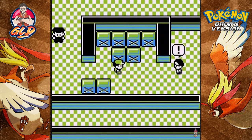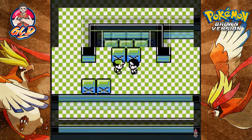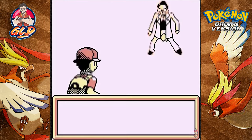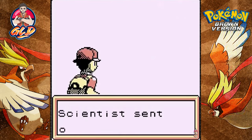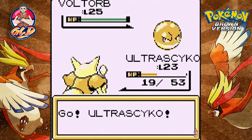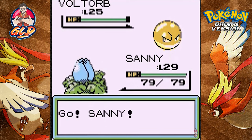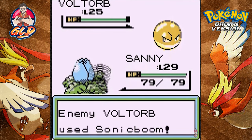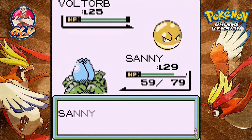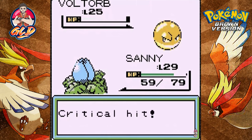Alright, let's not run into that right there. Let's take on a Voltorb at level 25. Going with Sonny here because Voltorb looks mean — it's going to use Sonic Boom which always does 20 damage, so we're going to take a few hits. Let's go straight for Razor Leaf — it hits pretty well and there it goes with a critical hit.